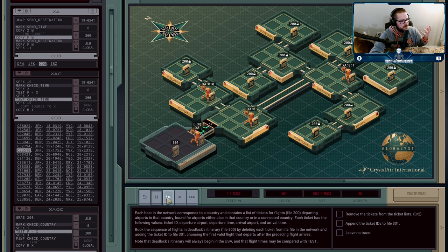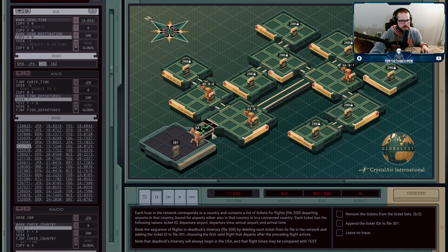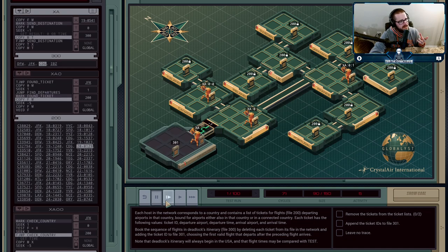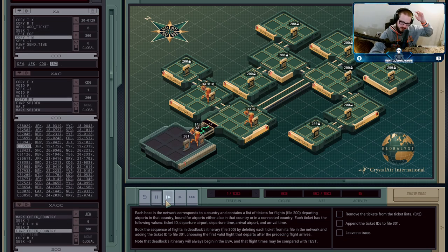From this point on, any ticket we find will be at a good time for us to take it. So now we just need to find the first ticket that takes us from JFK to our destination. We copy back to our agent — we're leaving from JFK and need to find the first one going to CDG. That's actually the first one here. JFK to CDG, and we already know it's at a time that works. So we copy that information over and delete it. Then XA asks, are we done? No — we still have one more flight from CDG to IBZ.